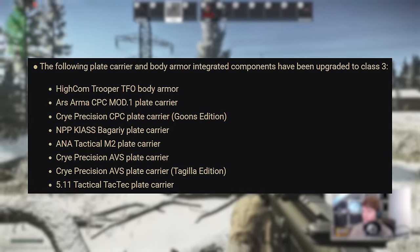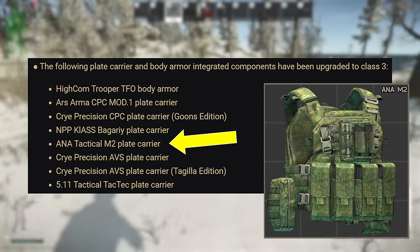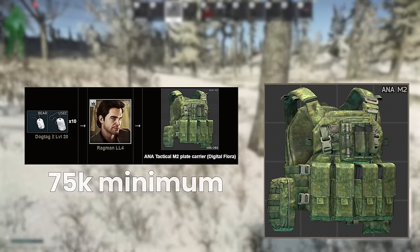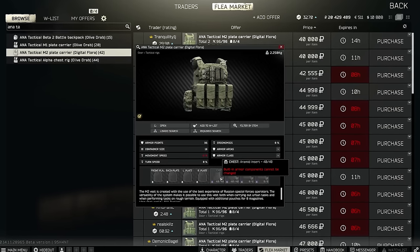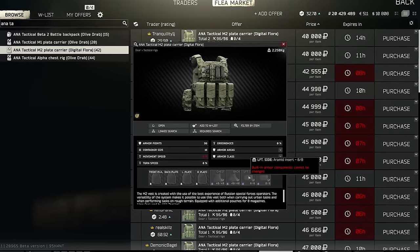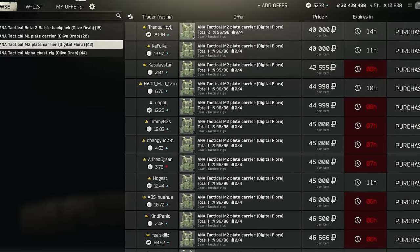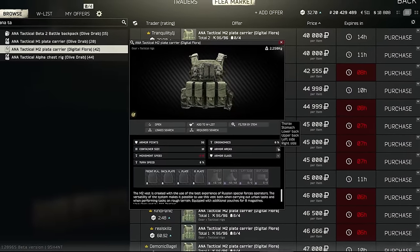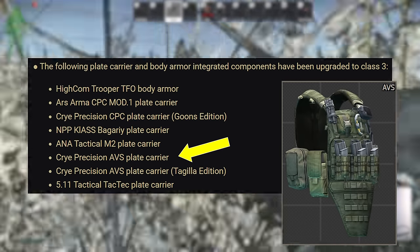With the armour upgrades in the recent patch, there's a new alternative to the Thor in rig format: the ANA Tactical M2 rig. Now that it has class 3 soft armour, it has exactly the same protection as the Thor — front, back, sides — and also has side plate slots. The dog tag barter requires 10 level 20 tags at Ragman 4, which most people probably won't do, but you can pick up the empty carrier fairly cheaply on the flea and load it up the same way as the Thor. When buying armour from the flea, if it has aramid as its soft armour, don't be afraid to repair it — the effective durability of aramid is extremely high and it repairs well for a tiny price. At 2.25kg, the M2 is only half a kilo heavier than the Thor, so if you're looking for an easy rig — for example using Red Rebel extracts on Reserve, Shoreline, or Lighthouse — it's a great option. The AVS was also upgraded but is more expensive and heavier without side plate slots, so generally stick to the Thor or M2.